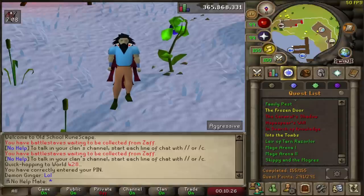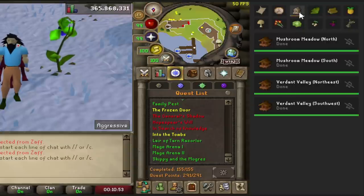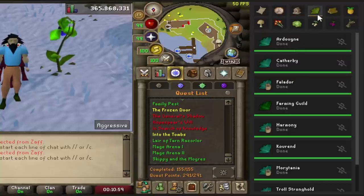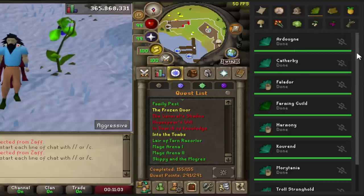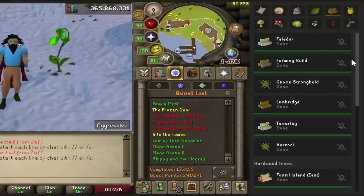The next one is called Time Tracking — essentially it adds a little option on the side panel. This plugin is pretty much essential for farming in my personal opinion. Every single thing you would grow in the game, including birdhouses, it will tell you when they're done. You can even set up alerts. If you haven't done a herb run in a long time you might forget where all the patches are — so it tells you the type of herb planted and how long it's going to take.